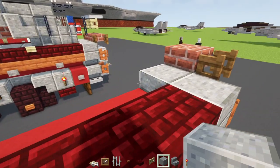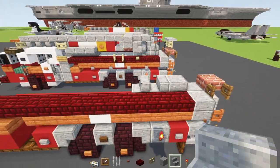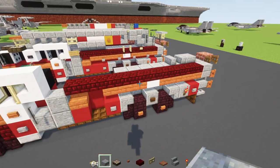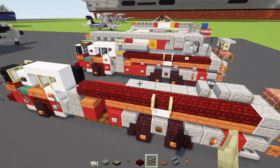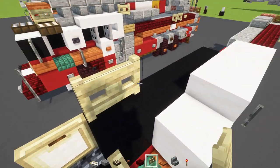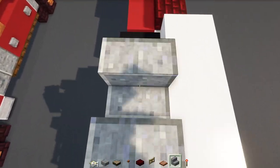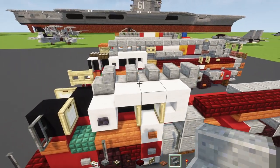Add a polished andesite block, then two polished andesite stairs facing towards the front. Add four polished andesite slabs - one, two, three, four. Add a birch fence gate opened up on the side. Go to the front and add a birch fence gate, then polished andesite stairs facing the front, making it five blocks long.